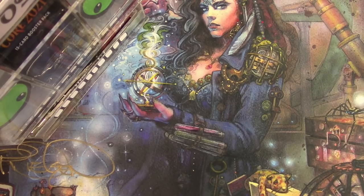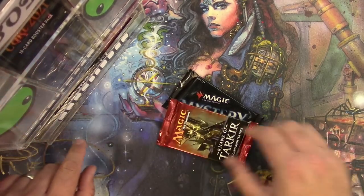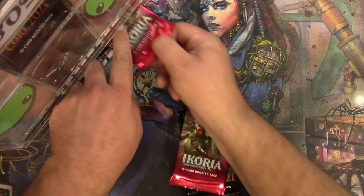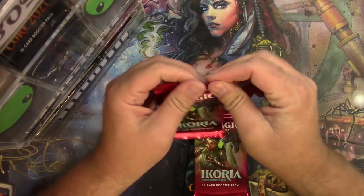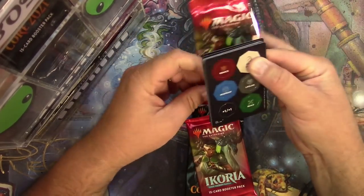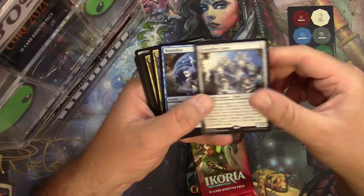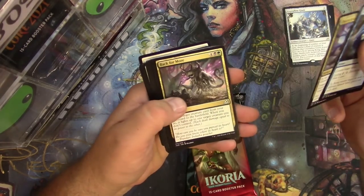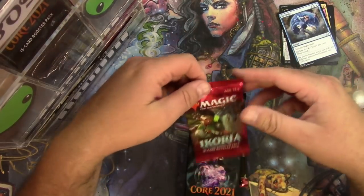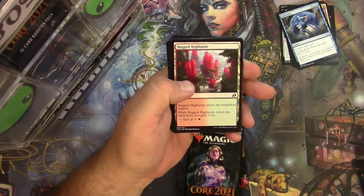Okay, next patron up is Devin Beauchamp, who will be getting a Mystery Booster, a Khans of Tarkir pack, two Core Sets, and two Ikorias. Good luck, Devin — hoping for some big mythics out of any of these packs. Token, island — Crystalline Giant is the rare, Neutralize, Channel the Suns, Force of Negation, Back for More — and nothing else much.